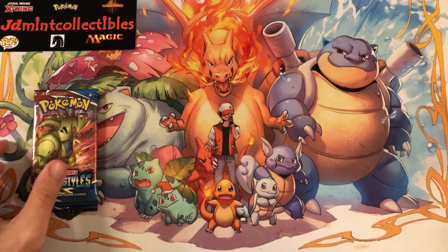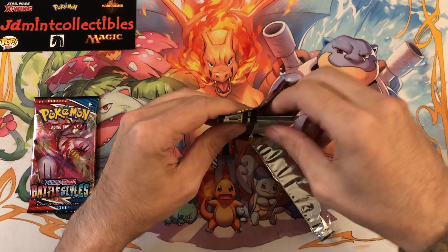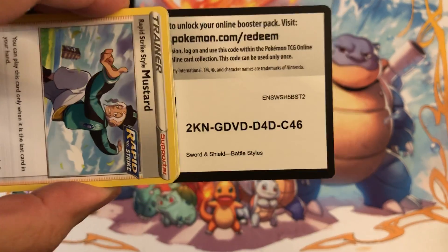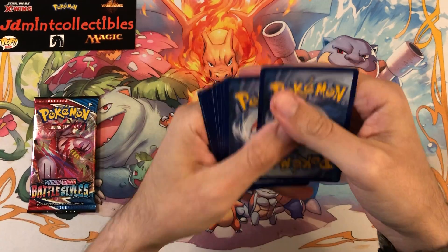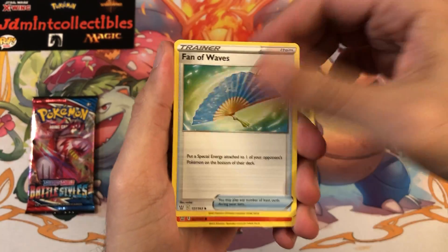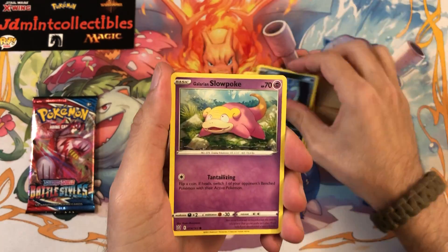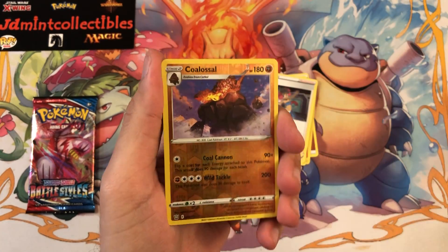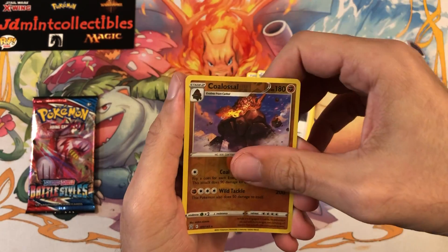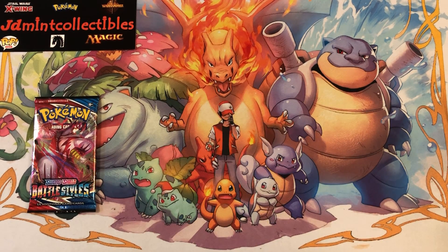This might be the longest streak of not pulling anything from a pack. It is what it is — I can't have heavy hits in every single pack, even though that would be awesome. Some positives: you guys get code cards out of this, I get a bunch of bulk to sort through, and at least some of the reverses are ones I need for my master set. We have Coalossal as the reverse and Victory Belt. Nine packs in, one pack to go, and we haven't even gotten a holo.